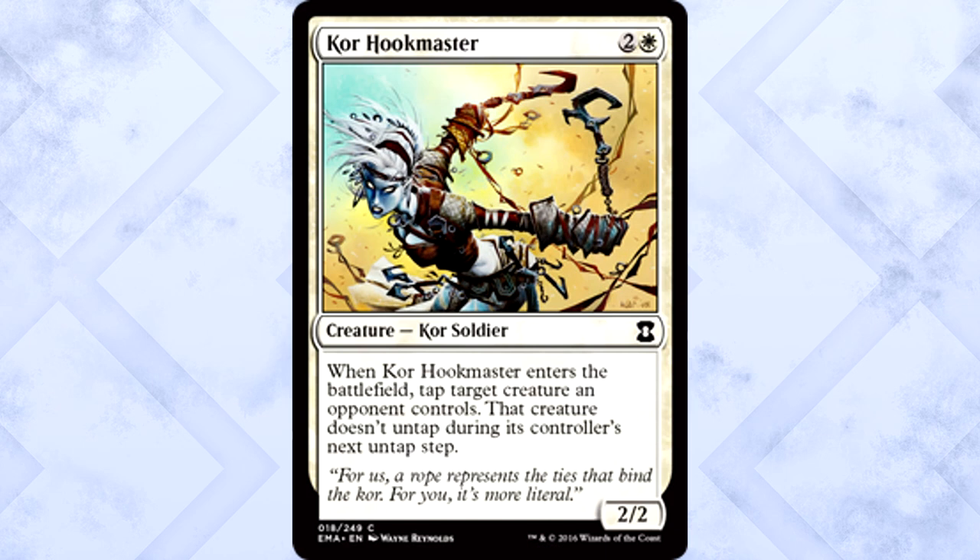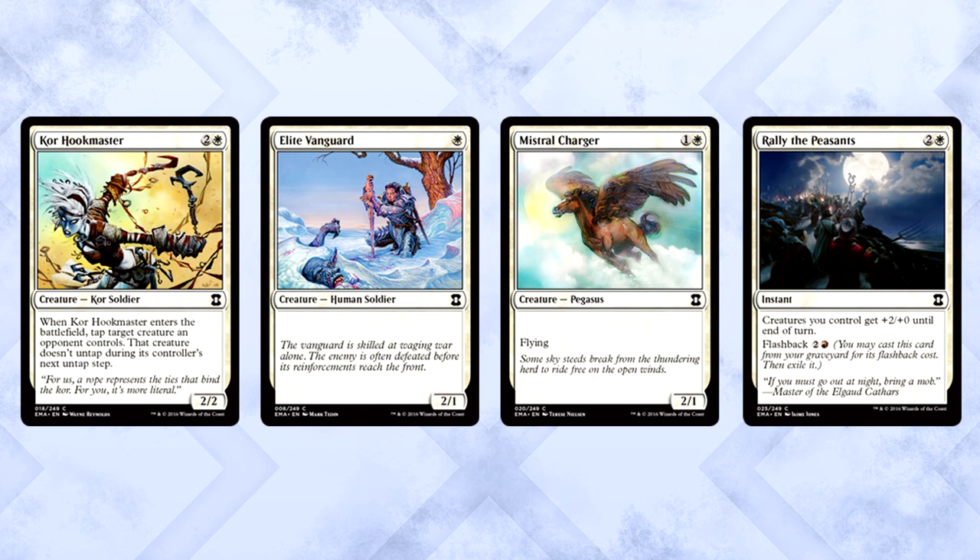Along similar lines but slightly less effective, Corehoofmaster is the next best white common. While it isn't an unsummon, it does keep the opposing creature tapped down for a turn, which could help you get in a few points of damage or prevent the creature from beating your face in. Honorable mention for Rally of the Peasants — if you're in white-red, you want this card early and often. It's such a house with flashback. Absolutely devastating for your opponent.